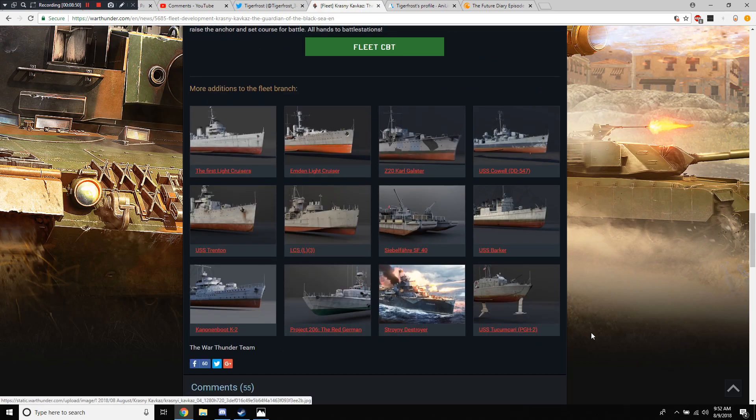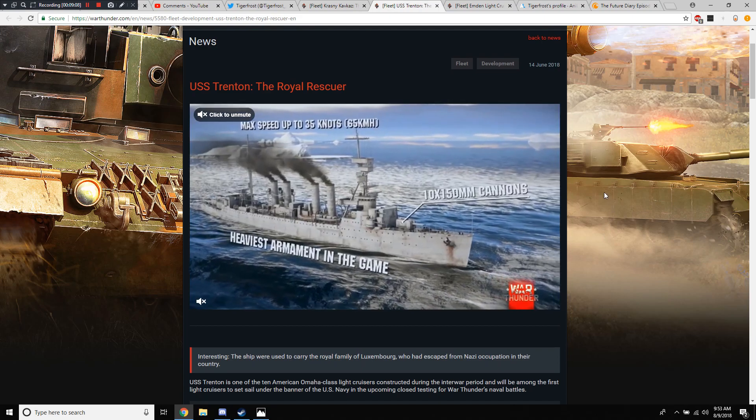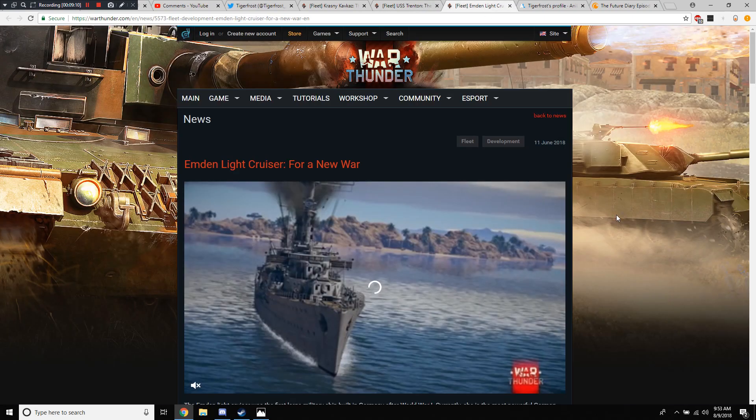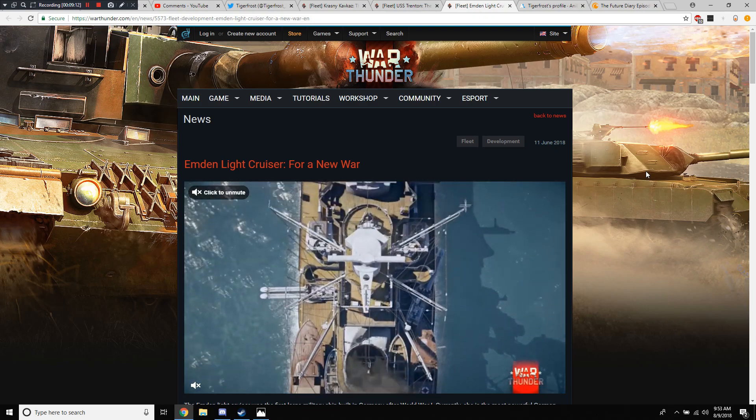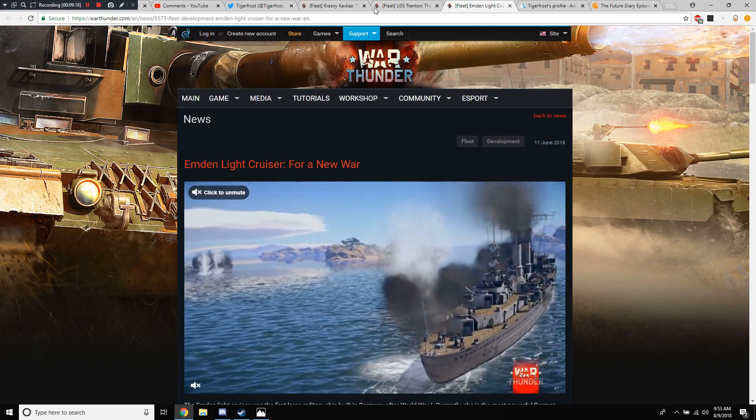We get to see some of the other dev blogs they've done — some dev blogs on these shitty little boats, but if you care about the light cruisers, here's a look at the two light cruisers currently available in the game. For the United States you've got access to the USS Trenton, which is the ugliest ship I've ever seen. And then on the German side, you've got access to the beautiful Emden-class light cruiser, which is really, really nice looking.